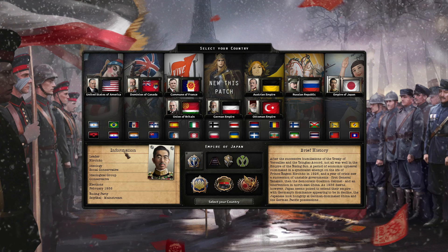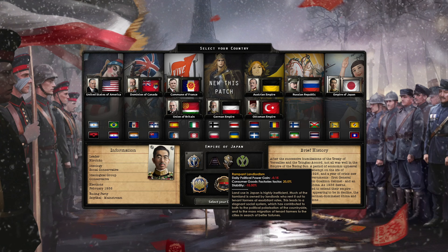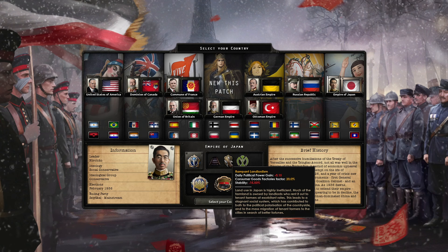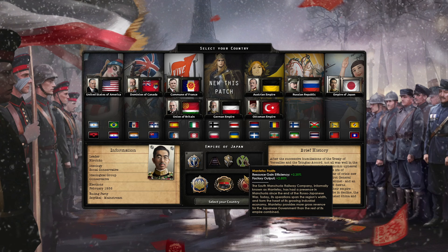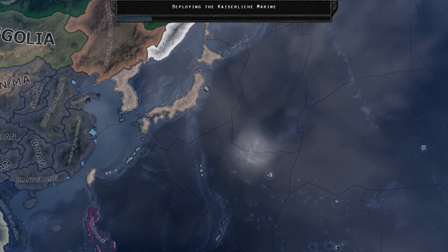Starting out, we are Social Conservative, a democratic government, and we start with three main national spirits: Narrow Gauge Railways, which gives us resource efficiency gain negative 15% but railway construction speed plus 15%; Rampant Landlordism, which costs 0.15 political power, 20% consumer good factor, and negative 15% stability — that's really rough; and Mantetsu Profits, giving plus 2.2% resource gain efficiency and plus 2.8% factory output.